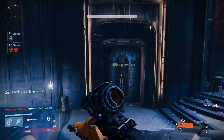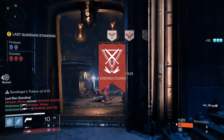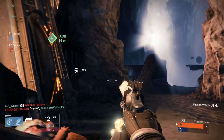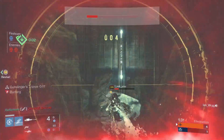Hey guys, Bungie just put out a weekly update. In this one they go over a bit of the new weapon foundries coming in the Taken King. They don't show off everything, but we do get a good look at some of the Hake, Omelon, and some Suros weapons. We've seen pretty much all of these from the E3 footage, but there's a bit of new stuff here — namely they give us some facts about what will make these weapons unique from each manufacturer.